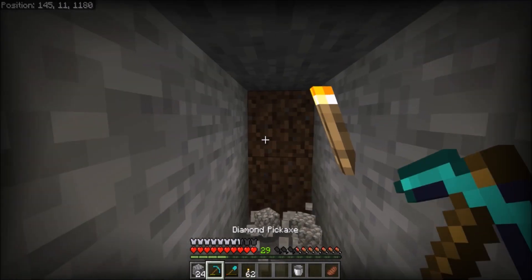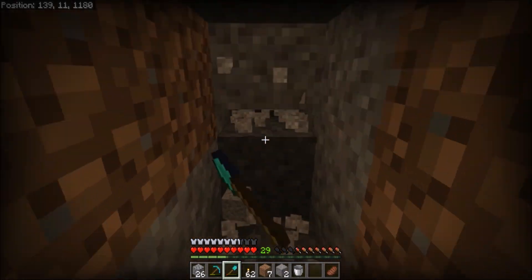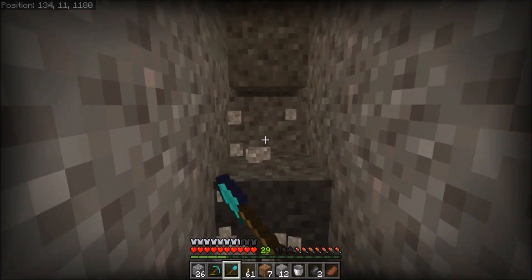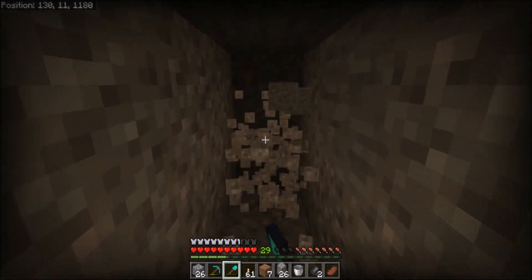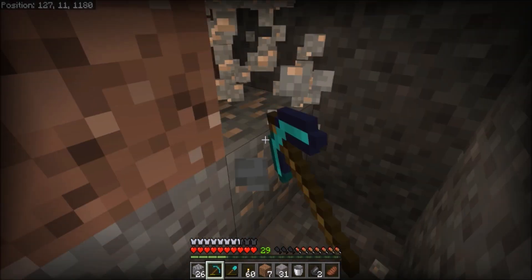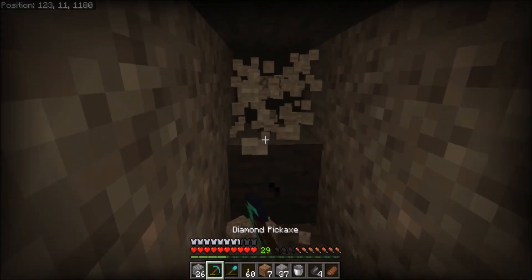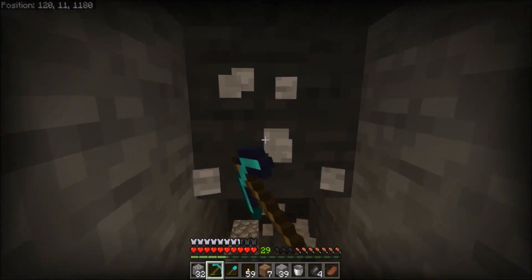The reason is that if you fall into lava - which is absolutely possible, particularly on mobile because you can't see the ground that well when you're mining - what's nice is that if you're down here at Y11 you can always just jump back up to the surface because you're not too high up. It's a really nice little tip.